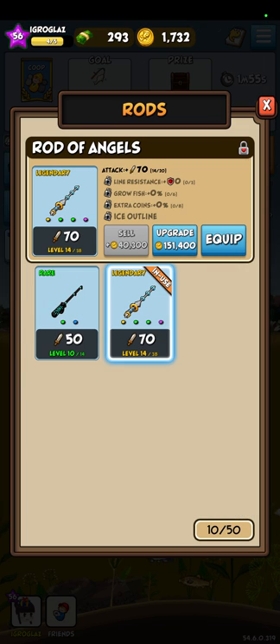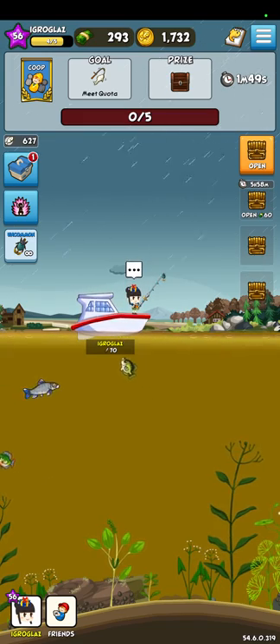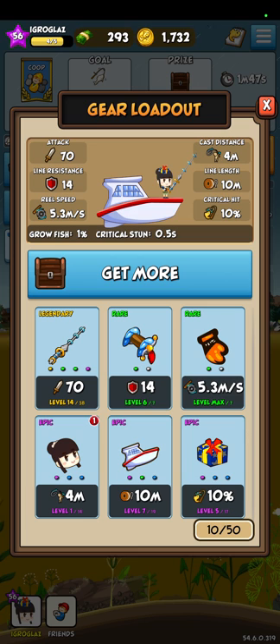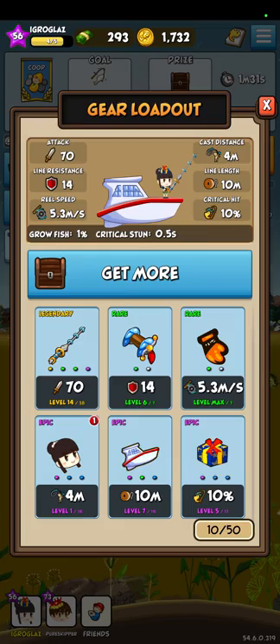The most important thing in this game is to understand parameters. If you will look into your fishing box, you will see different slots — six slots for different equipment. And when you just start to play, the most important parameter is attack. Right now you see I wear this rod which gives 70 attack.